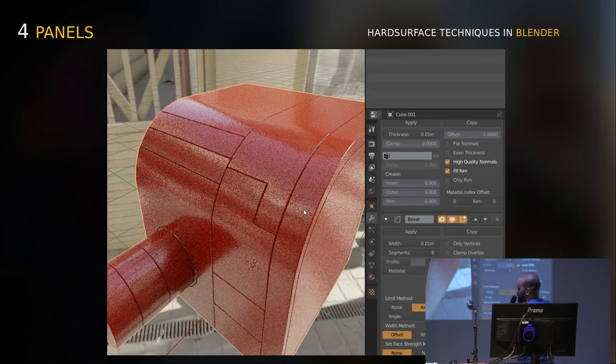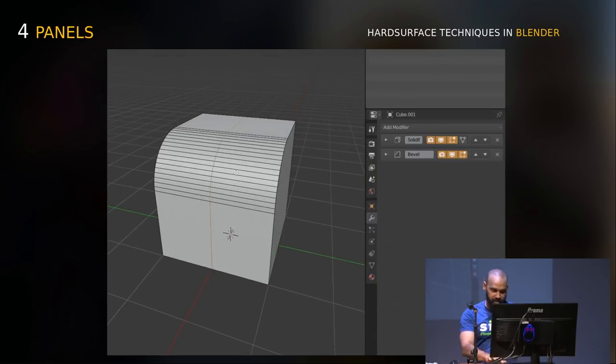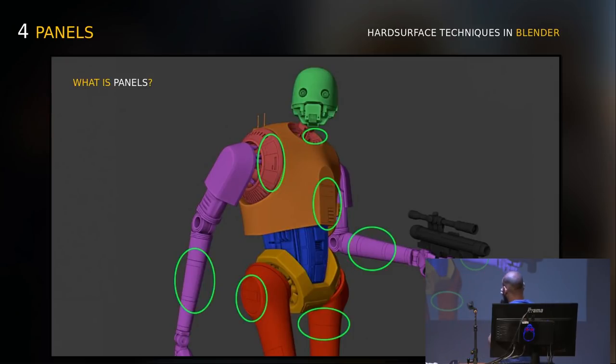No need to create sharp edges or anything like that. For me it's enough to convince the team that you need the panels. Another example where you could use it: when you are modeling, you think about the topology and decide 'I need a panel here,' so you leave the edge loop exactly there, and you won't have a problem. You have full control because you use the modifiers to control everything.